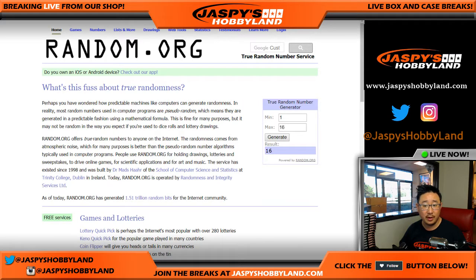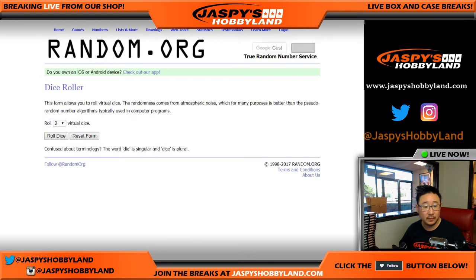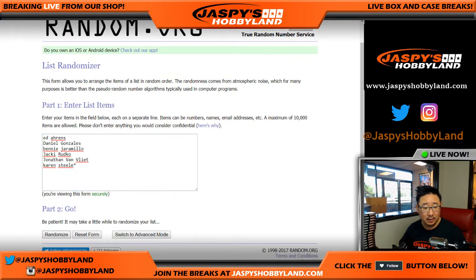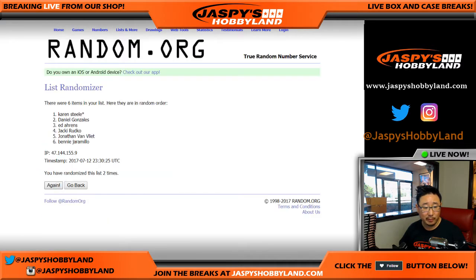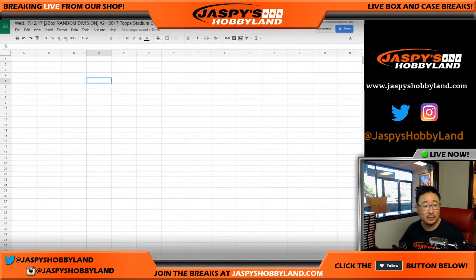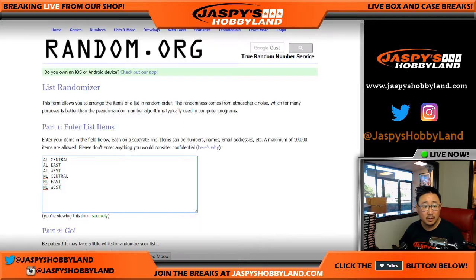There are the divisions right there. We'll get some dice here and randomize each of those lists. Eight the hard way. So if you're betting the field, I think you would have been in good shape — five, six, seven, and eight — or the middle spot, whatever those middle bets are.